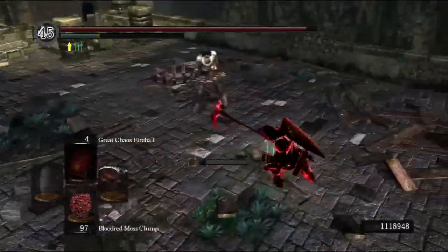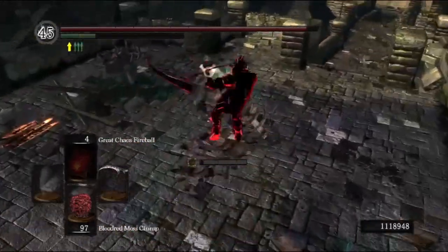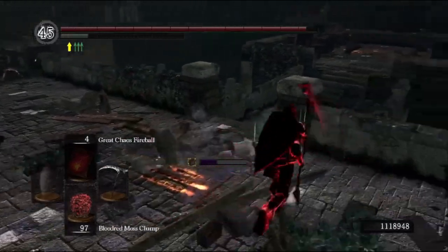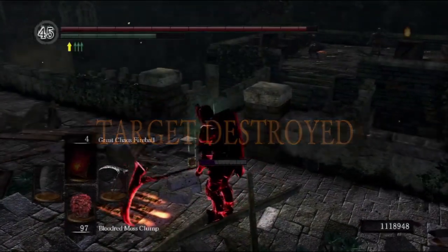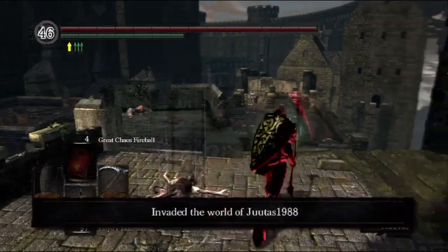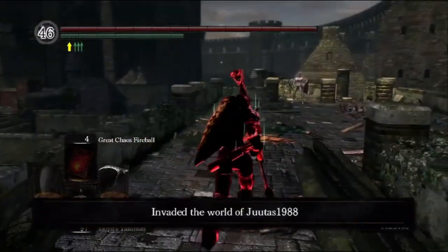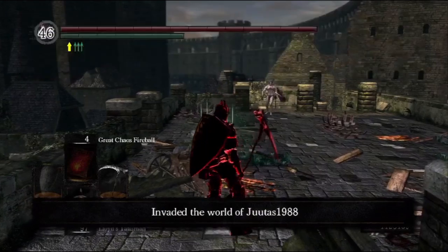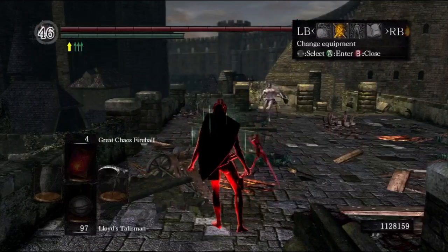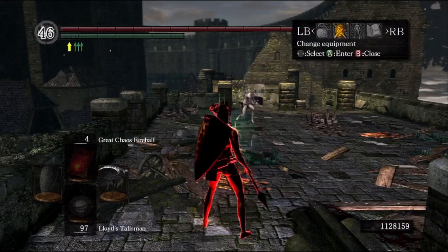The basic strategy of this character is to do untargeted attacks and build up your running by just running around in circles. You can also try running up against a wall while facing your opponent, which I found to be fairly effective as well. The point of running around in a circle, or running into a wall, is to make your attack unpredictable.